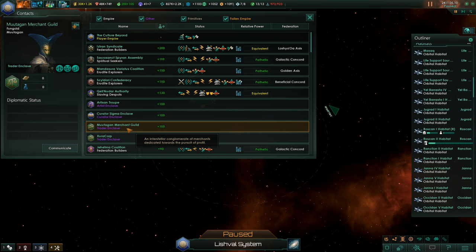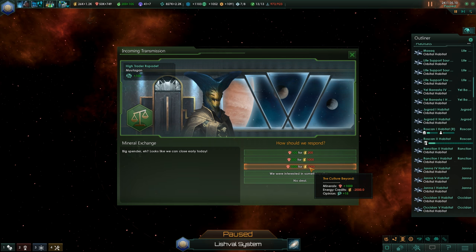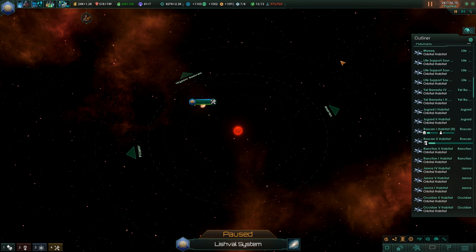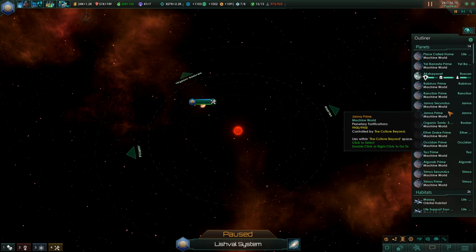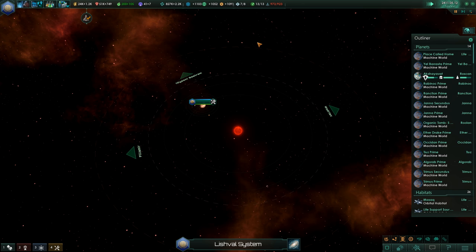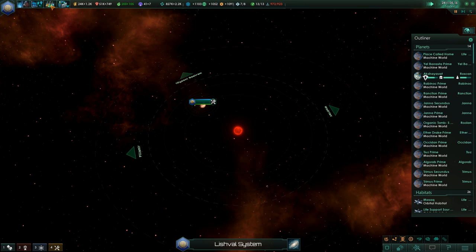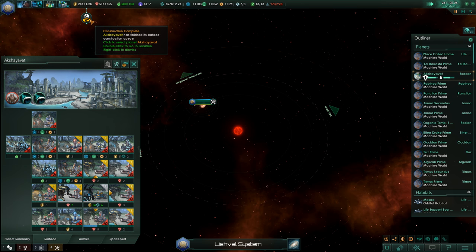And the merchants, give us more minerals — we don't know for what purpose, but give them to us anyway, it is what we need somehow. A deep blue vessel — really cool, construction complete. And Akshayawat has finished its surface construction queue.